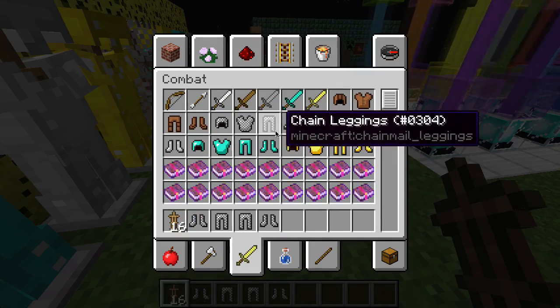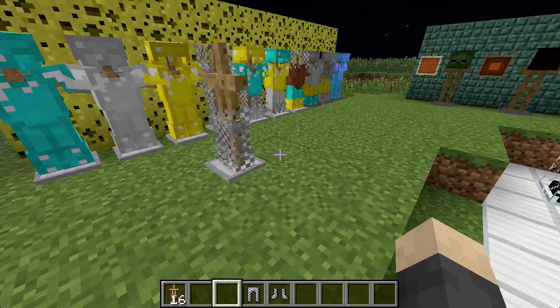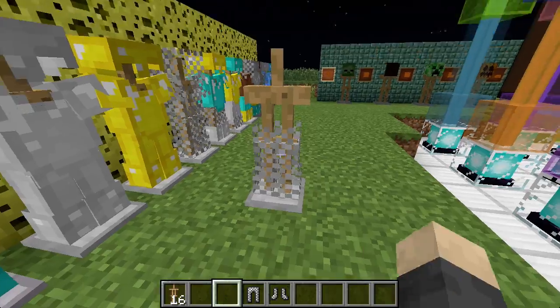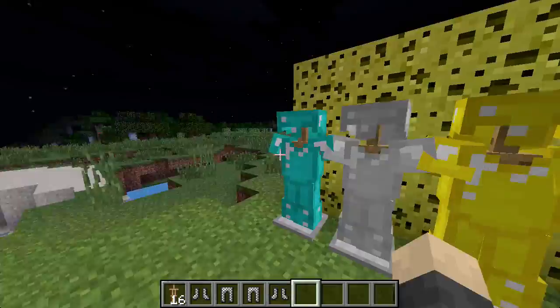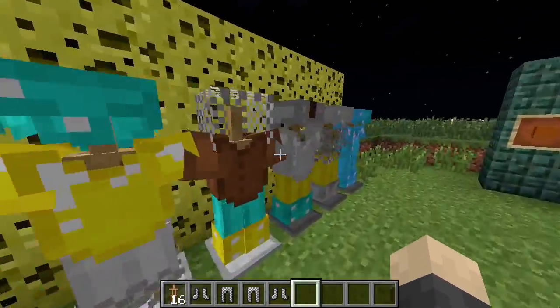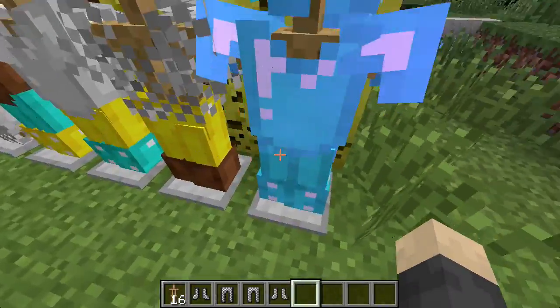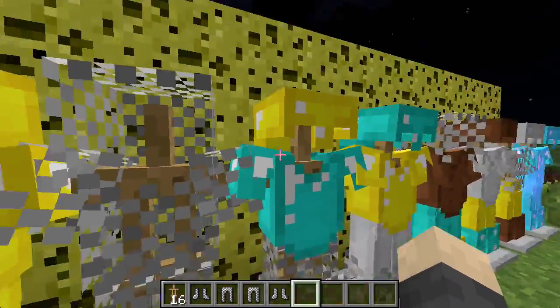If I place one here and grab some random pieces of armor and put them on it, it actually takes the armor away from me even in creative mode. You can get it back by just right-clicking with an empty hand. You can decorate your base with all the different kinds of armor — it works with enchanted armor too, so it'll be glowing. You can mix and match or do full sets.